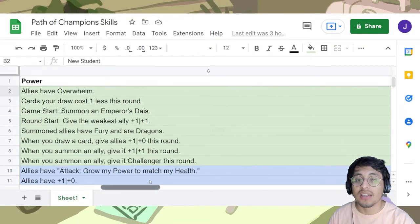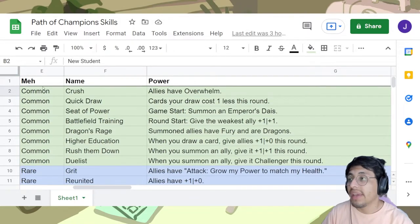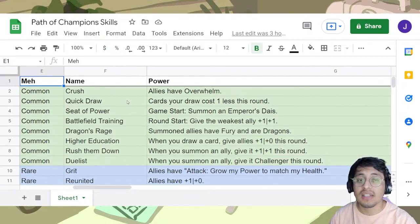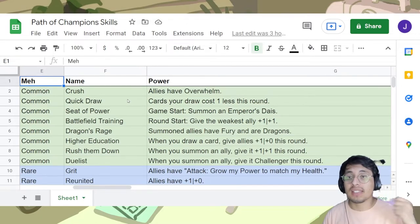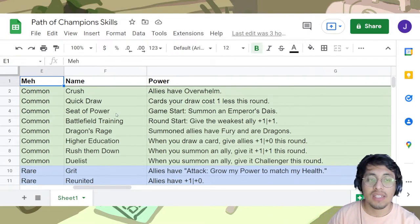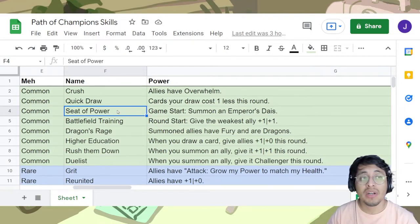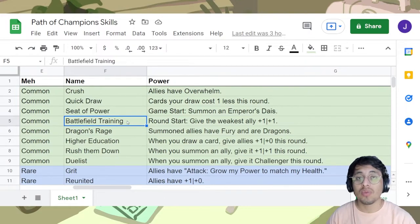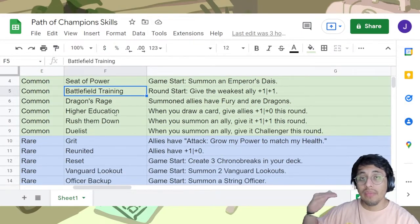Continuing bad powers: Gearing Up summons two Armor Gearheads — they get pinged so easily. Increase max health by 10 doesn't help because you get OTK'd with 30 damage, and if you somehow survive, it's 30 damage again next turn. The meh cards: 'Allies have Overwhelm' works with some decks, not the majority. Quick Draw — cards you draw cost one less this round — is decent, but in the beginning you still can't play your expensive cards even with the discount. Seat of Power summons an Emperor's Dais, which is pretty good but not as your first starting power unless you're playing a fast deck.